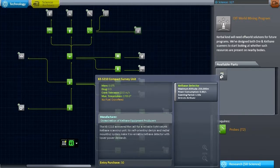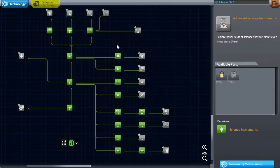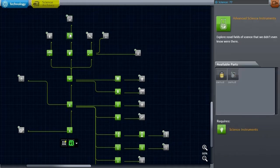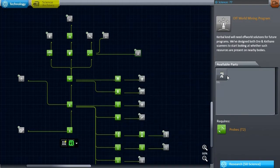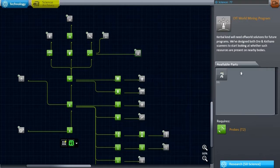Before we make a landing with a probe on the moon, we should unlock the seismometer. There's also an off-world mining program — Keithane is over here, so noted. Let's unlock these advanced science instruments, and after that, goo will take 500 science. So that's our goal: on this mission, I want to get the science I need to unlock the goo container. The Keithane satellite will have to be something separate.